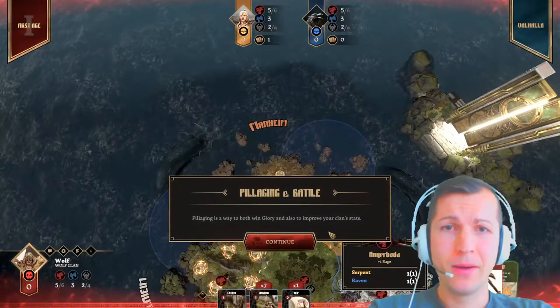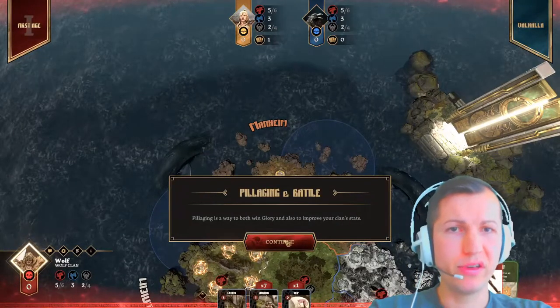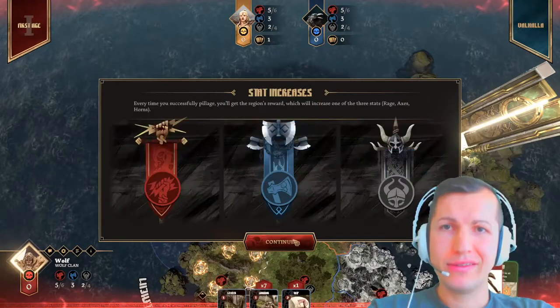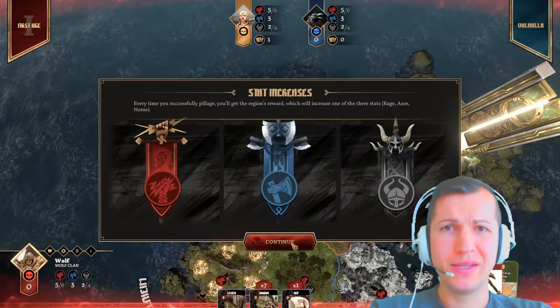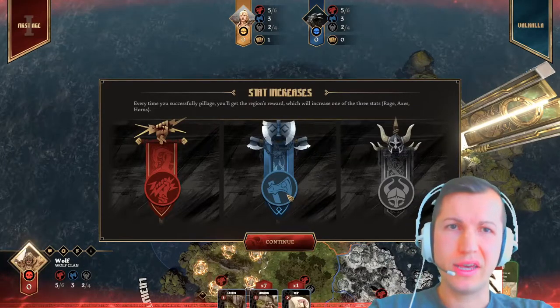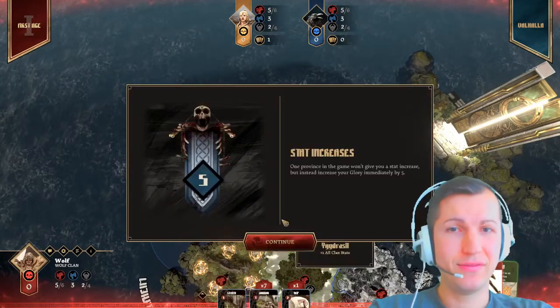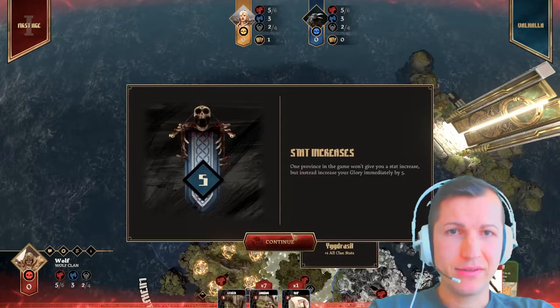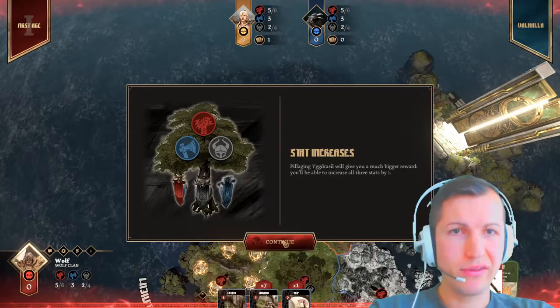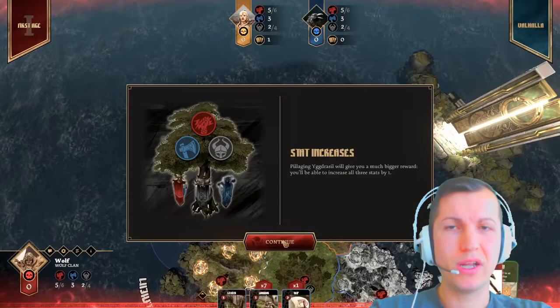Pillaging. Pillaging and battle — pillaging is a way of both winning glory and also improving your clan stats. Every time you successfully pillage, you will get a reward which will increase one of the three stats: Rage, Axes, Horns. Pillaging a province will give you a much bigger reward — you will be able to increase all three stats by one.